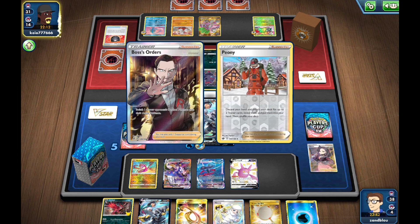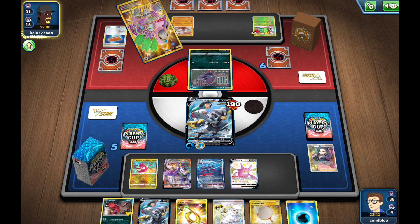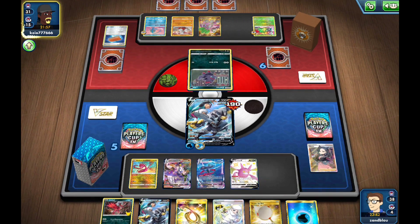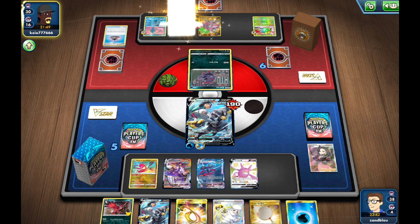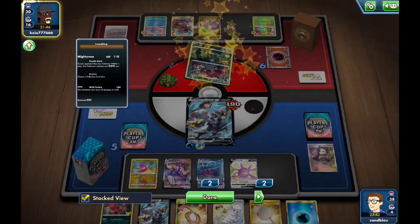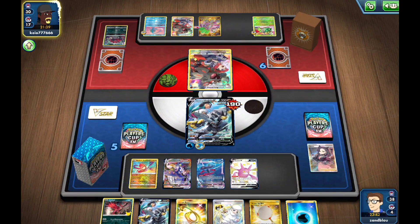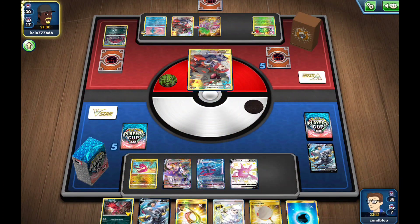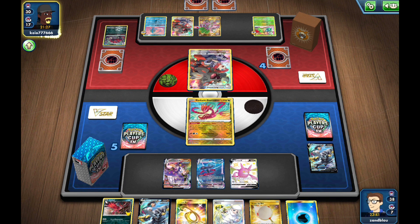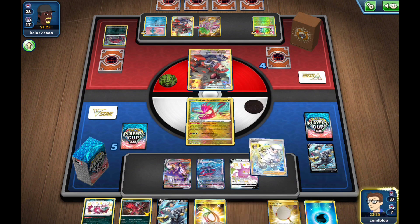I think we just promote Eternatus if this Urshifu goes down, because then we can be available to do both plays — we can potentially Rapid Flow and Yoga Loop. We have the Yoga Loop. We can't quite get the Manaphy but it leaves all our options open by promoting Eternatus. If we promote Inteleon instead, we're locked into that play. Not taking two prizes here isn't the biggest deal because we're going to pick up this one-prizer and they'll have to get through two multi-prizers to win.